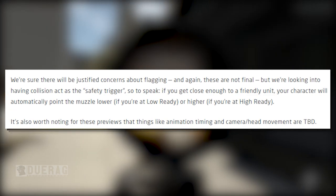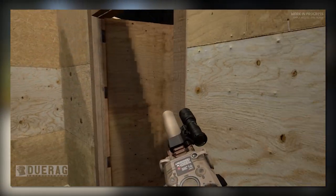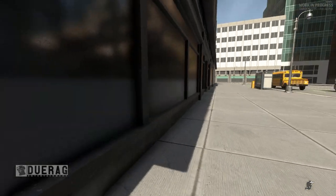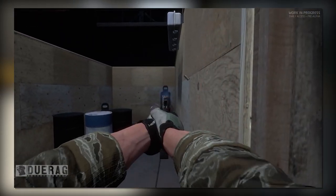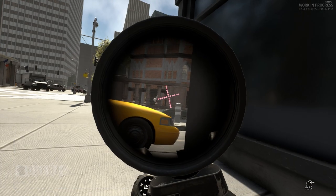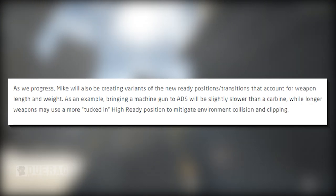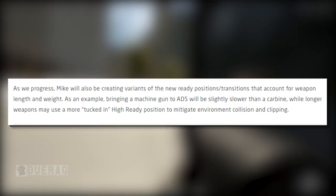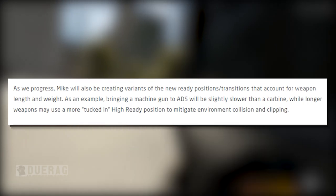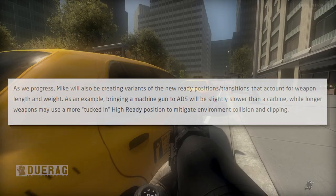It's worth noting that animation timing and camera head movement are TBD. The new high ready with primary weapons looks excellent. There's also a new compressed ready for the pistol, though the downward transition looked a bit fast. As they progress, Mike will be creating variants of the new ready position transitions that account for weapon length, height, and weight — for example, bringing a machine gun to ADS will be slightly slower than a carbine, while longer weapons may use a more tucked-in high ready position to mitigate environmental collision and clipping.